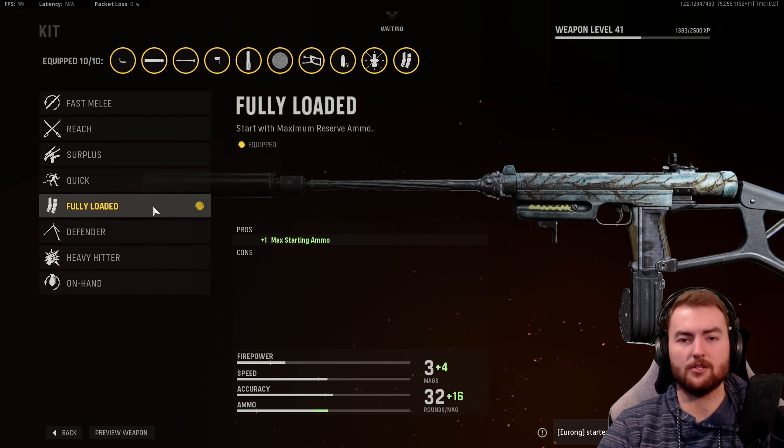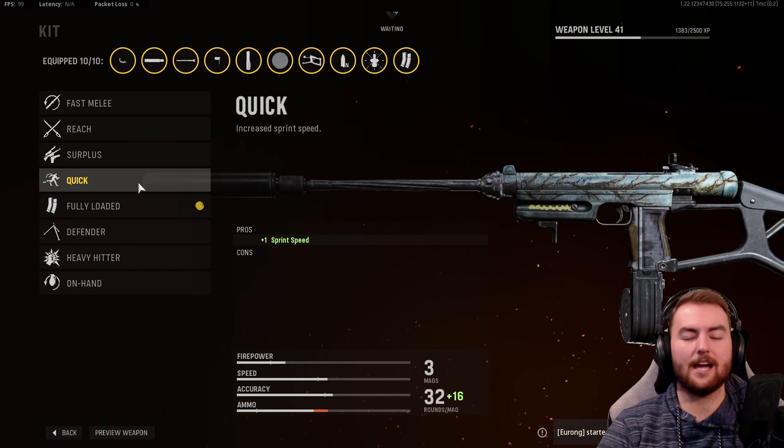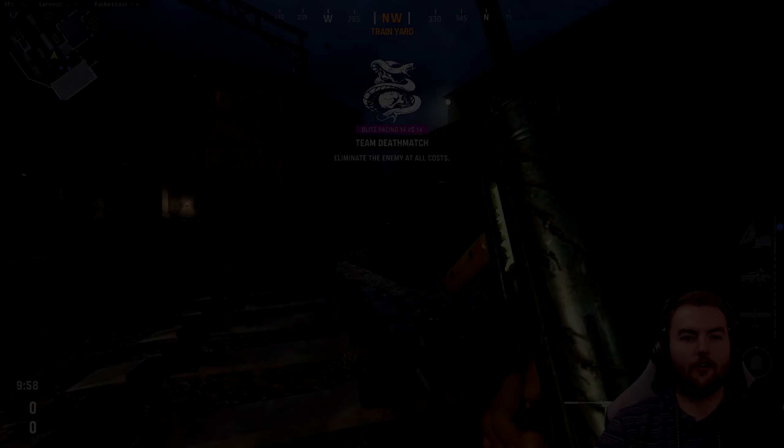In the kit, we have Fully Loaded for the most starting ammo, but you can take Quick as well if you want more sprint speed.